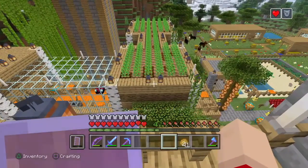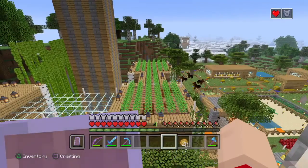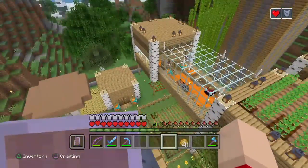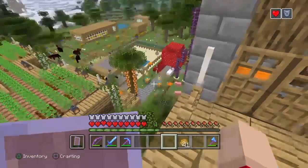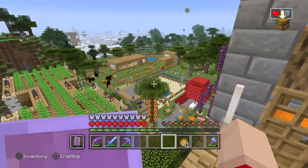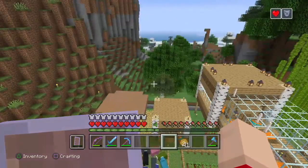You can notice the potatoes growing here on the roof of this building — very cool. You can look over that, see all the potatoes growing, the wheat, the beets, and the sheep. You can see a little bit of a view of everything: mushrooms from the mushroom biome, jungle tree from the jungle. A lot of different leaves because the top of the leaves got burnt but we sort of made it a jungle tree — it's got leaves from an oak tree, I believe.